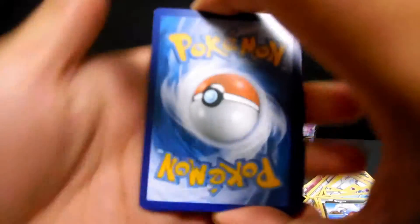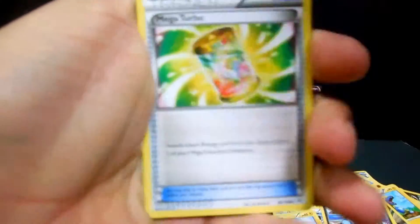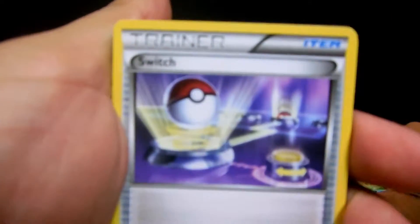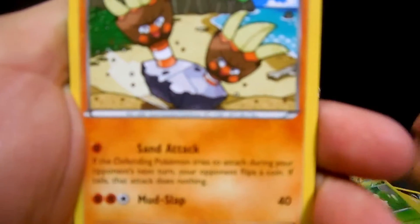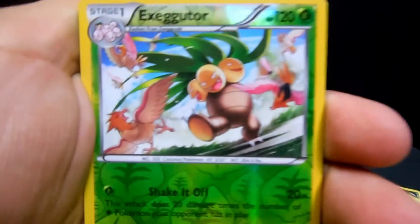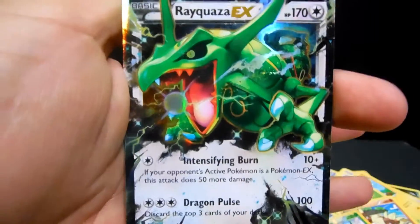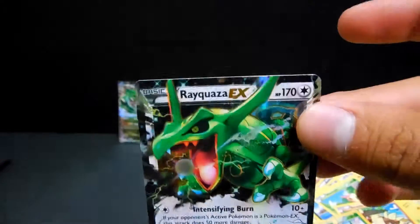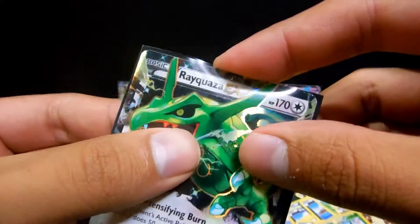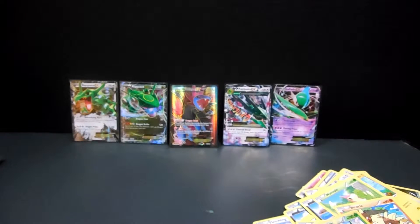One, two, three - and we're going to start with a Mega Turbo, Tropius, Switch Trainer, Pikachu, a Bagon, Wurmple, Binnacle, a Gligar - the reverse is an Exeggutor - and the rare is a Rayquaza EX, the colorless version. So now we have both the colorless version and the Dragon version of the Rayquaza EX.